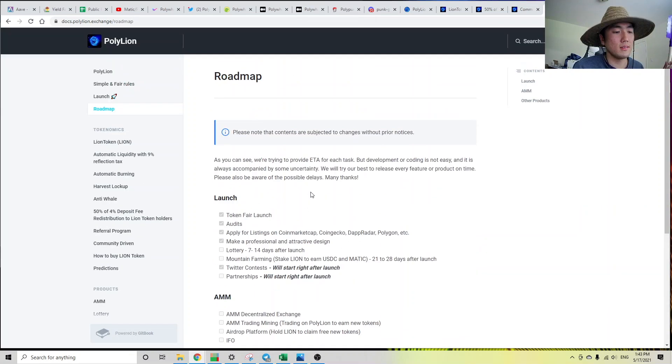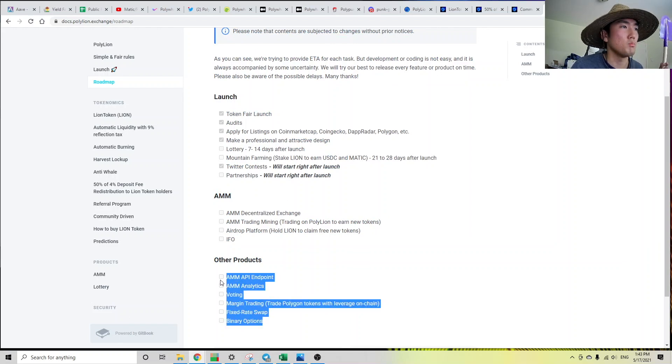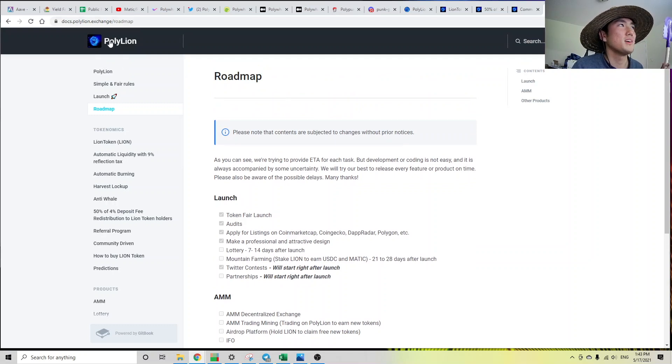Whenever I talk about farm tokens going to zero, I receive comments saying, well, they have a roadmap — next month they're launching this, in two months they're launching that, they're going to be deflationary, they're going to burn tokens. But let's be real: the developers are not working on this. Binary options, fixed-rate swap, margin trading, analytics, API, IFO, airdrop, trading, mining, DEX — they're not working on this. At some point they're going to say the developers left, and two weeks from now there's going to be a new farm called Poly Elephant or something, with the same exact buzzwords, scamming the same people with random features. You have to be careful about this kind of stuff.